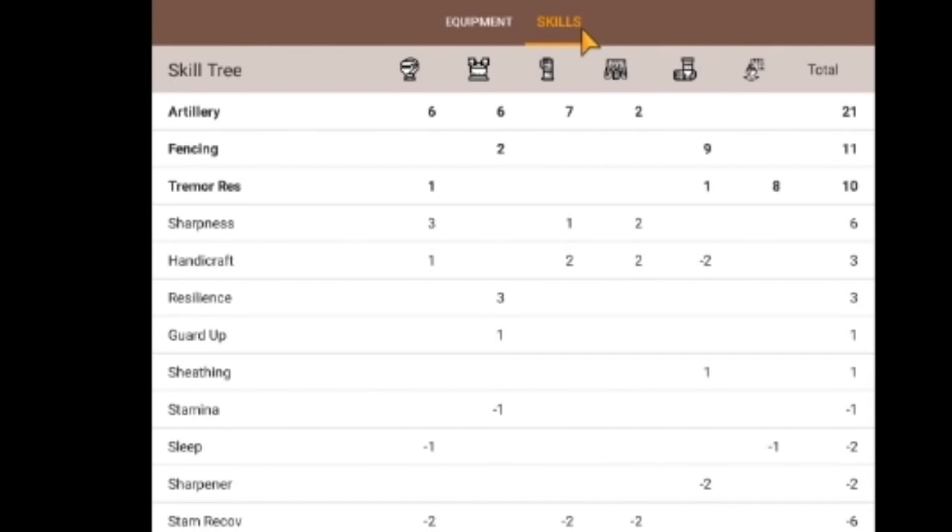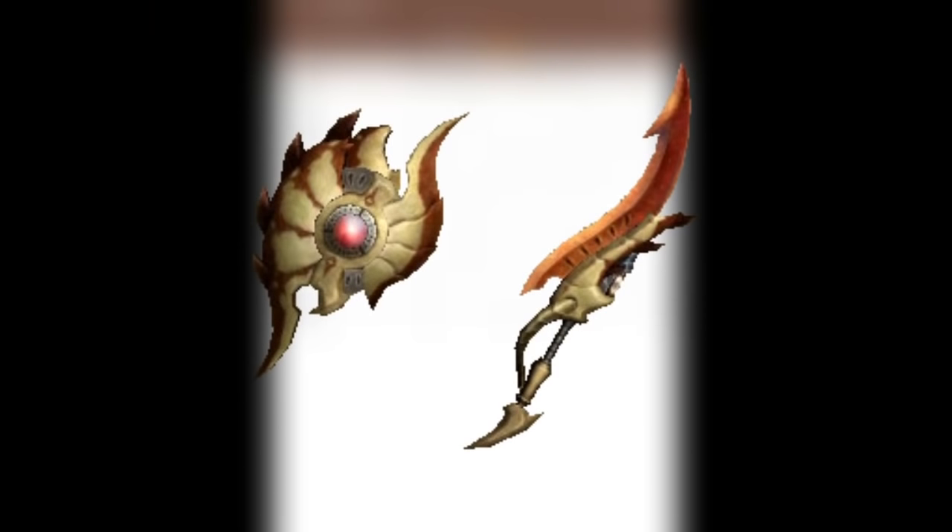Now that I have my G-Rank set decided, I have to get those armor pieces — that's going to be the hard part. On top of that, I have to upgrade my Arachno Scale Charge Blade. To max it out, I'm going to need the G-Rank Nursilla parts and even worse, Camellius parts, not to mention the amount of decorations I'll need as well.